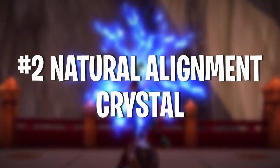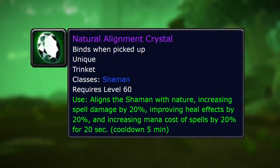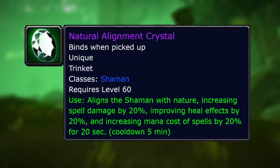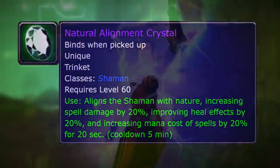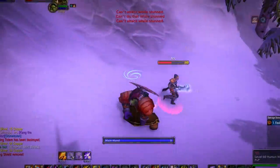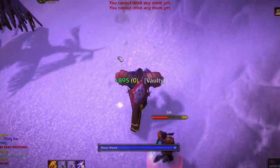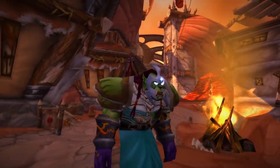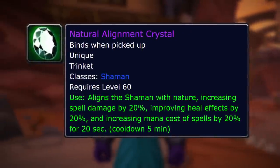Number 2 on this list is the Natural Alignment Crystal — another overpowered trinket, and this one is shaman specific. It gives you 20% spell damage and healing for 20 seconds, kind of like the Mind Quickening Gem, except it also increases the mana cost of spells by 20% — similar to the Arcane Power ability that mages have as a talent. But if you're a shaman you can basically get the same effect from just this trinket. It benefits both elemental and healing shamans, and is amazing for both PvP and PvE. Definitely a must-have if you're a shaman.